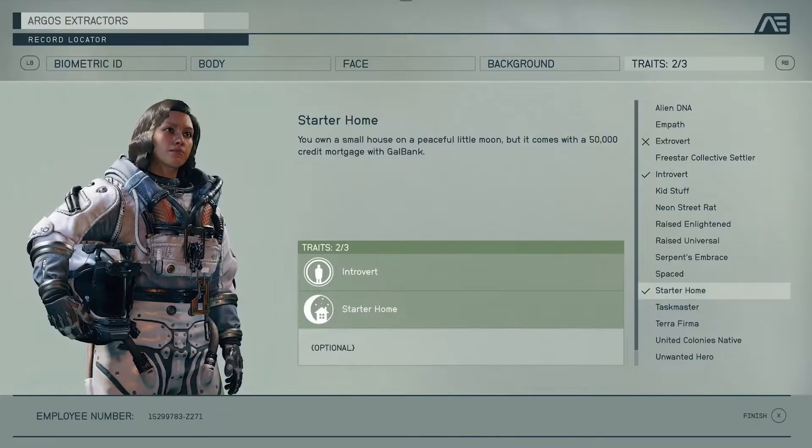The last trait they show is Starter Home, where you start the game already owning a home but with a $50,000 mortgage you have to pay to the bank. It looks like they were trying to appeal to the millennials in the audience who can finally own a home. This current housing market is insane and owning a home has become harder than ever, so appealing to that audience with that trait is definitely a smart move.